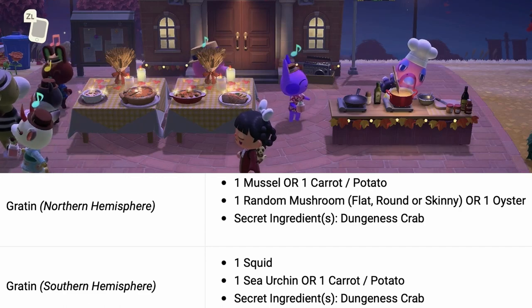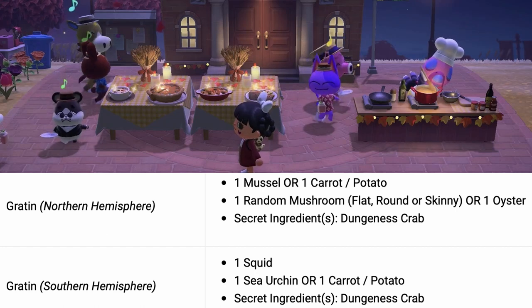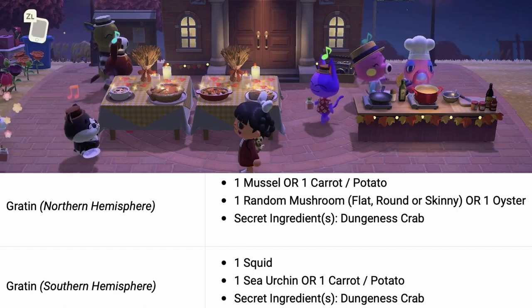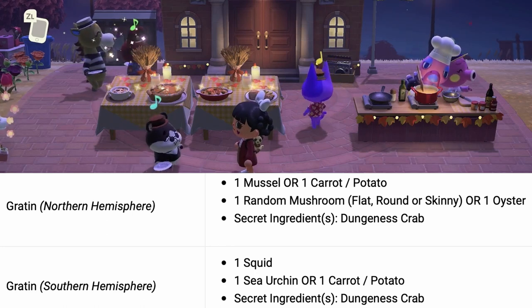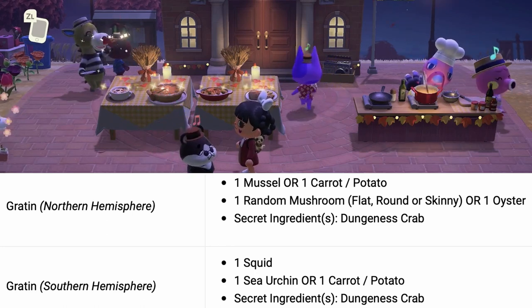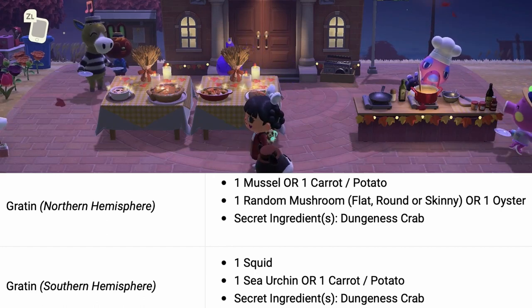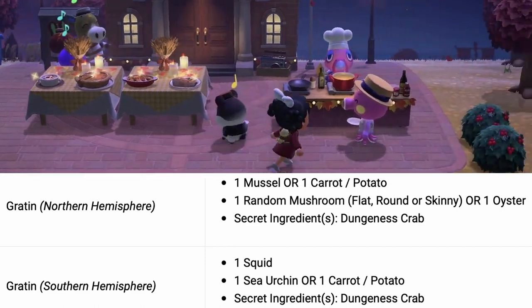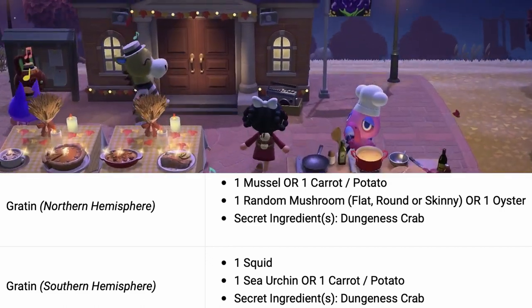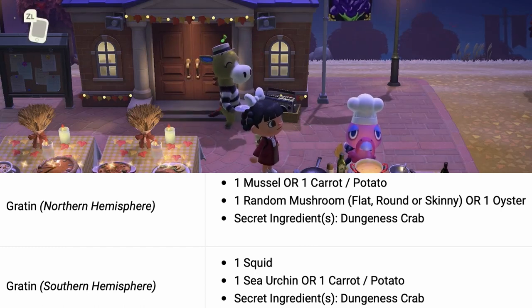The third dish you will be making is called a gratin. There are two versions — one for the northern hemisphere and one for the southern hemisphere. For the northern hemisphere you will need one mussel and one carrot or potato, either or, and one random mushroom — let it be a flat, round, or skinny one. Franklin will let you know which ones you will need. I only needed the potato and the round mushroom.